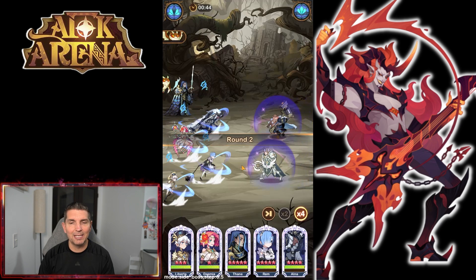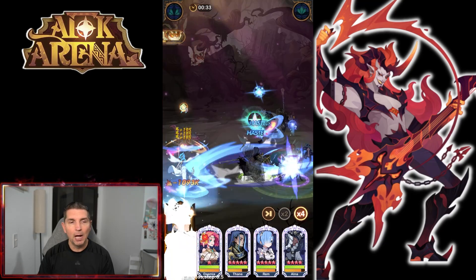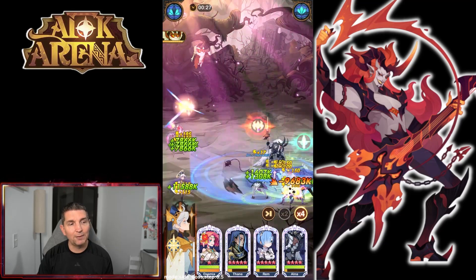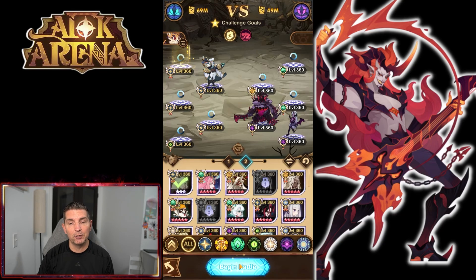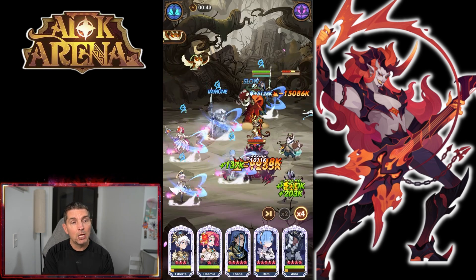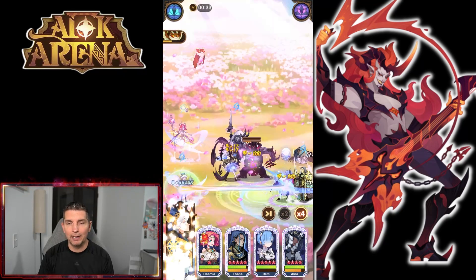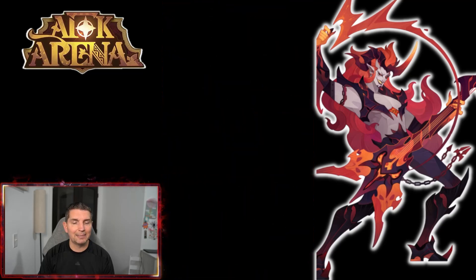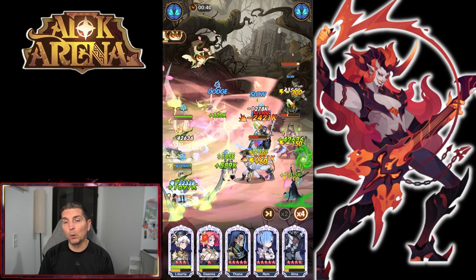This Thane formation is running incredibly well. We're going to get to the point where we need three or four teams, but going through a bunch of different variations, it seems like the only sticking point most players are running into is stage 19 — specifically getting three stars there. I set aside some team comps that are running in that area to help with that.